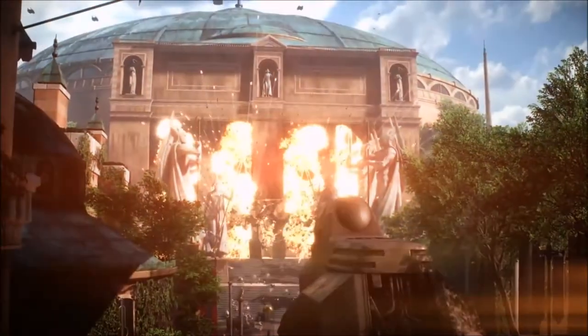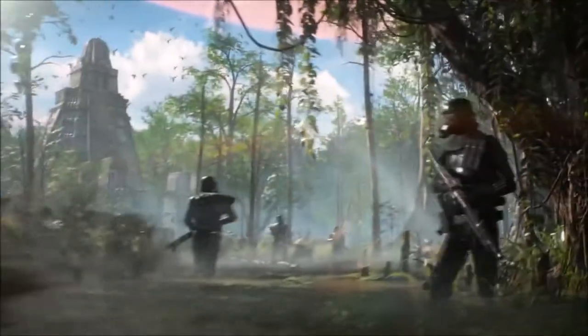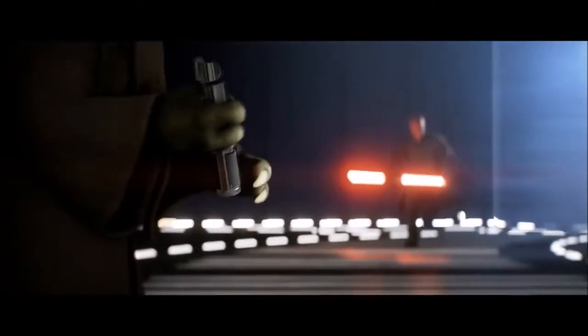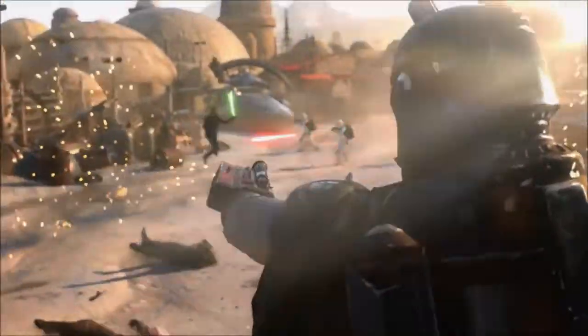Moving on, we see some jumptroopers. Jumptroopers are going to be a specialized class in the new game, so not everyone is going to be able to jump around with a jetpack like in the original. We do get a small snippet of Wookiees on Kashyyyk, which is one of my personal favorite things about the new trailer. We also see more heroes: Yoda flipping towards Darth Maul, Rey taking on Kylo Ren, and in the background we did see Luke with his green lightsaber. So we know all of these heroes and villains have been confirmed.